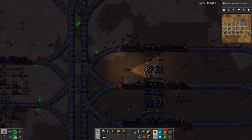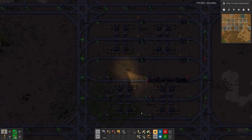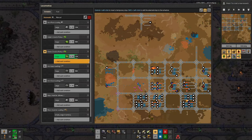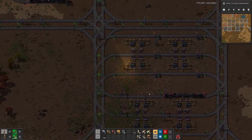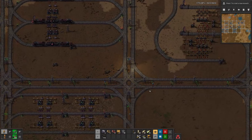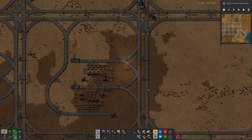Hello boys and girls, welcome back to Beltless Factorio. Last time we built green science. We have not yet produced anything because no inputs yet. Our train is stuck here on the loading of the second item, and we also need gears so we can produce inserters. We have another train without fuel.